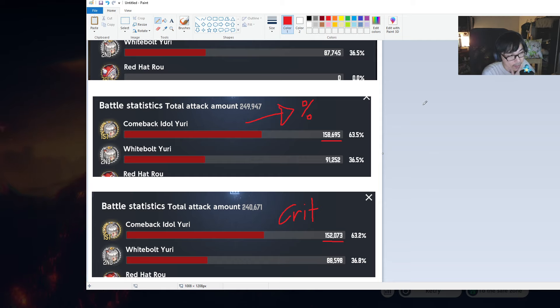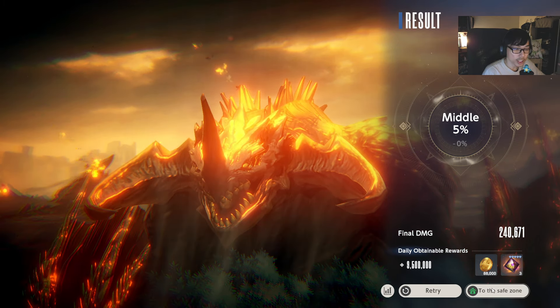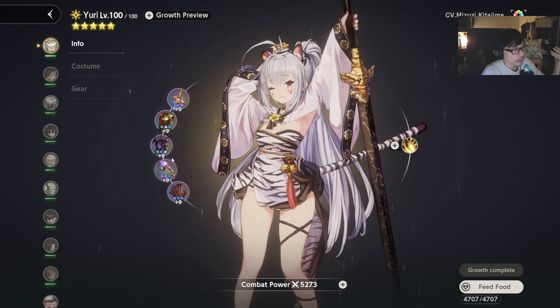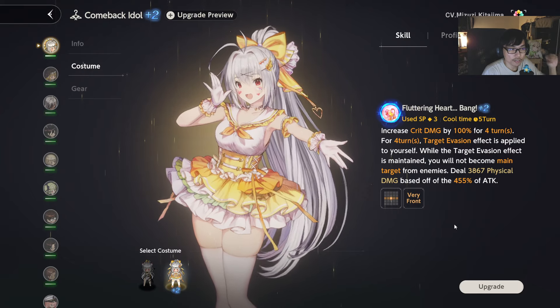My theory is that crit damage has diminishing value after a certain percentage. Yuri and Anastasia are both characters that can buff themselves with crit damage — Yuri's costumes give crit damage to herself, and so does Anastasia. Because they already have so much crit damage from their own skills, adding more crit damage from the weapon provides diminishing returns. That seems to be why the percentage weapon is better for them.